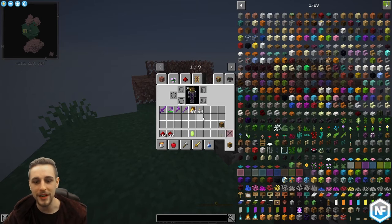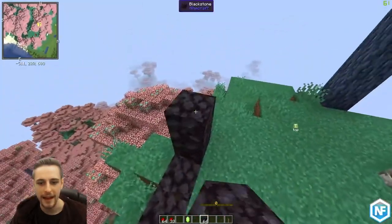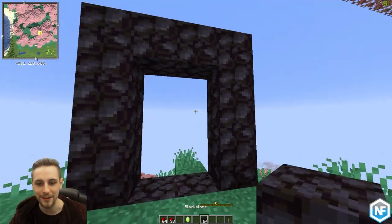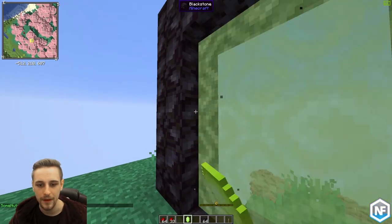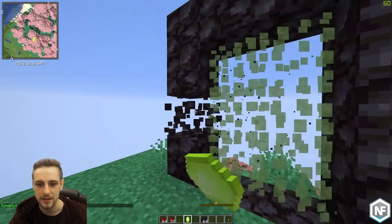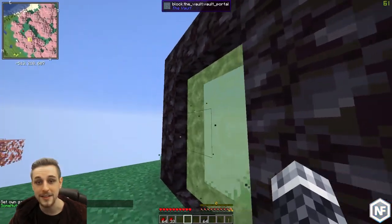So we now have our vault crystal, and what we need to do is activate a vault portal with this vault crystal to be able to enter a vault. The vault portal is made the exact same way as a nether portal except it's made out of blackstone rather than obsidian. We're going to right-click the portal with our omega crystal just like a flint and steel - that is going to activate the portal. Note that in survival this would destroy the crystal, and you can see it is now gone and we can enter this omega vault.